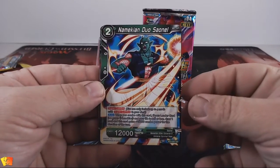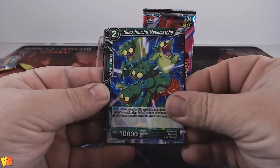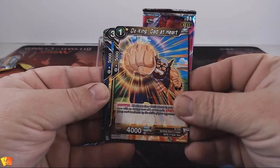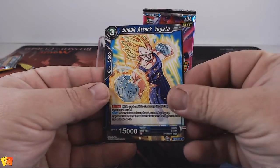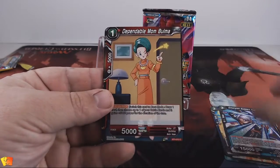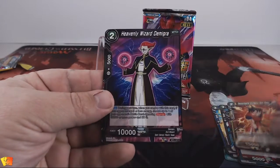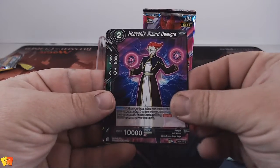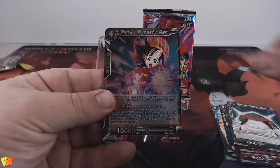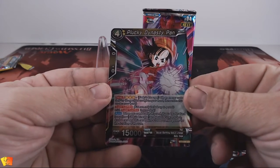Namakai and Duo, Sayanul, head honcho madam, matcha ox king, sneak attack Vegeta, dimensional support trunks, dependable mum Bulma, dependable dynasty son Goku, heavenly wizard Demigra, gift of power Guru, and clucky dynasty Pan — that is a nice looking card.